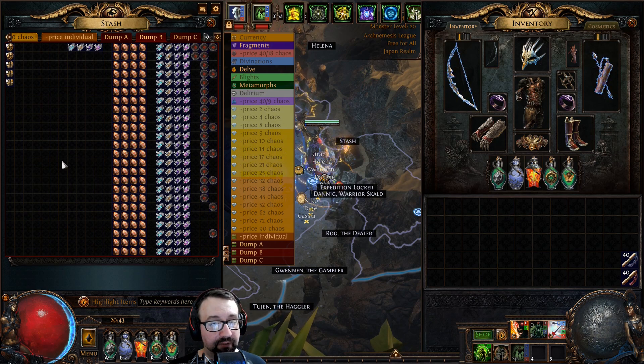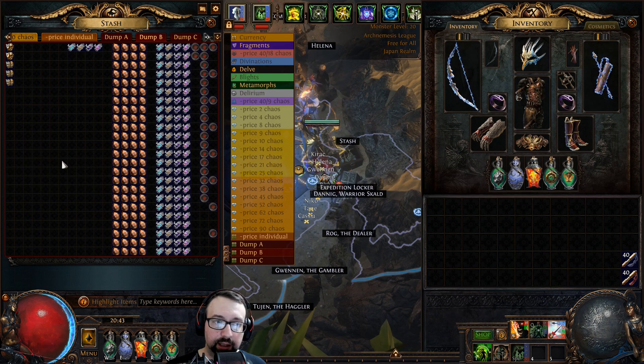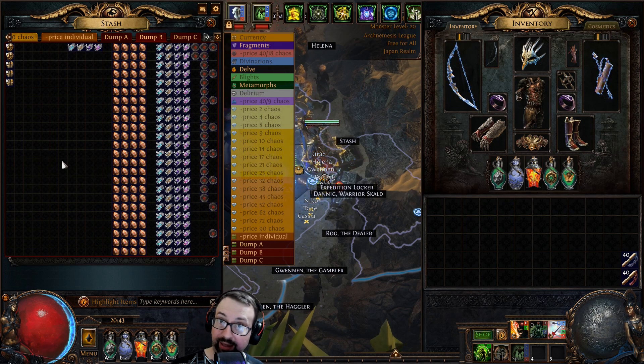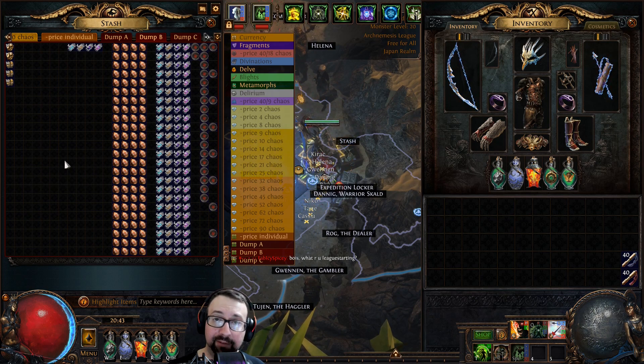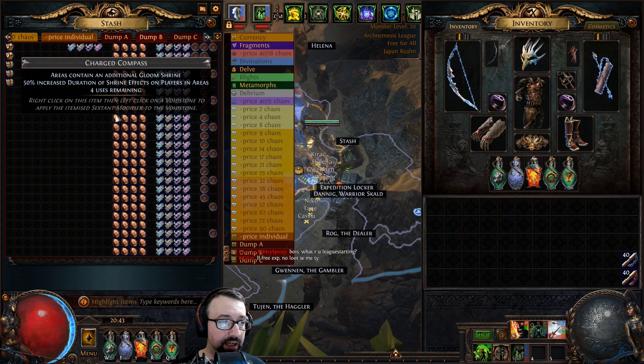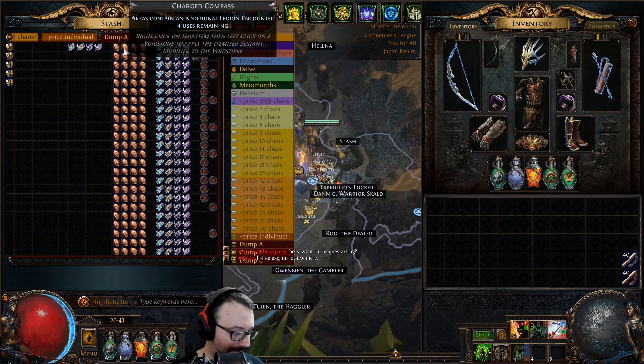It all depends on how fast I can do the run — if picking up fewer things has a dramatic effect on my speed. And given how the whole headhunter momentum, shrines, timers, and all that stuff works, it's certainly a possibility. And I think I found one with legion.